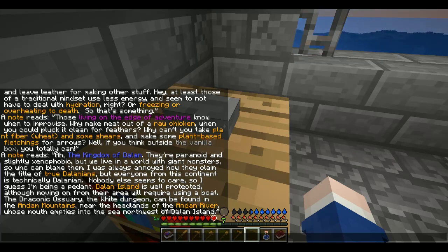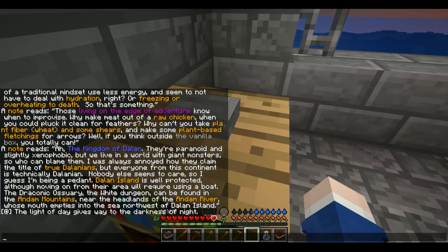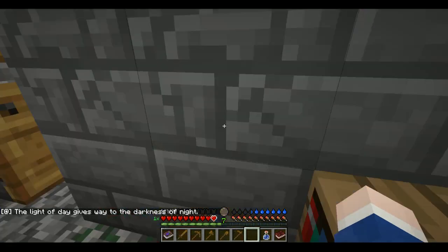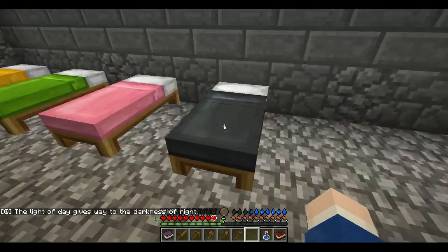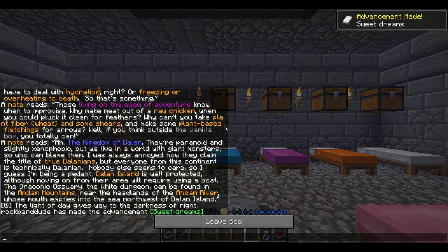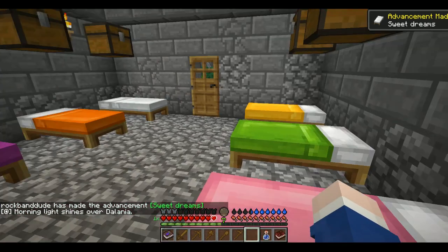How do you pronounce that word? Pedant? Dallon Island is well protected, although moving on from their area will require using a boat. The Draconic Ossuary — the White Dungeon — can be found in the Andam Mountains near the headlands of the Andam River, whose mouth empties into the sea northwest of Dallon Island, not Dangan Island. The light of day gives way to the darkness of night, which means it is time for me to sleep.